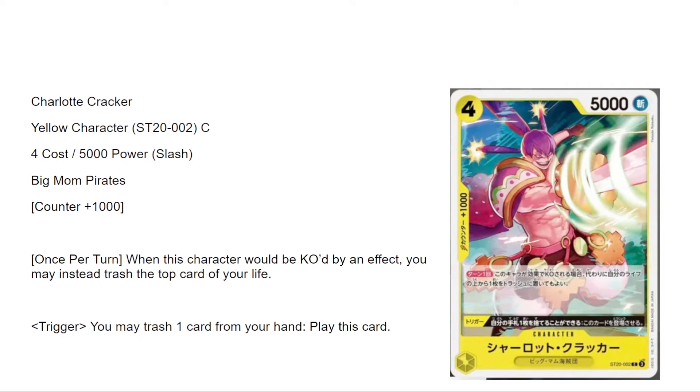Charlotte Cracker is a four-five. Once per turn, when this character would be KO'd by an effect, you may instead trash the top card of your life. Trigger: you may trash one card from your hand and play this card. So you can trigger him in and try to have a sticky body. For Katakuri specifically it might be a zero, but as a two-of to have a body that sticks it could have value. In Enel, you can trash your last life and replace it — that's interesting.